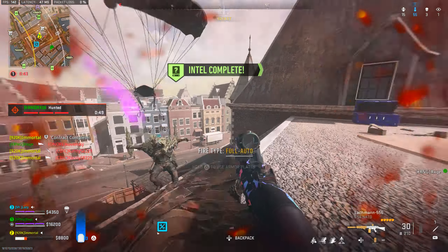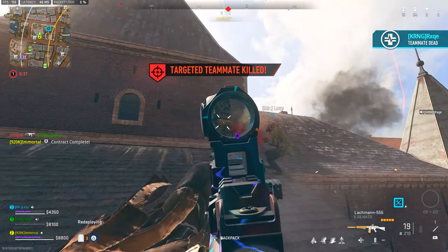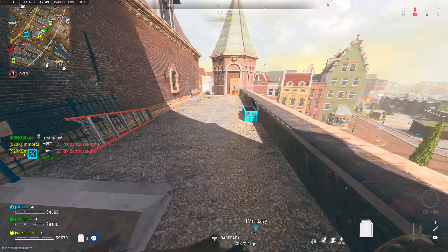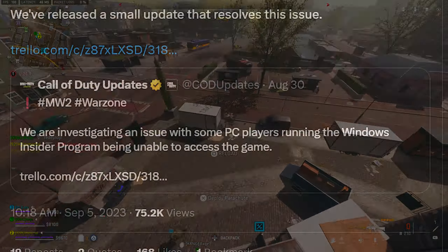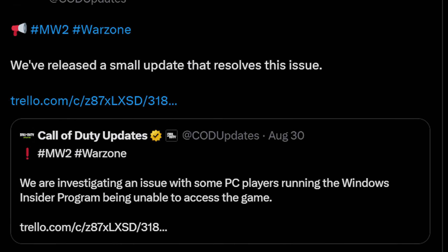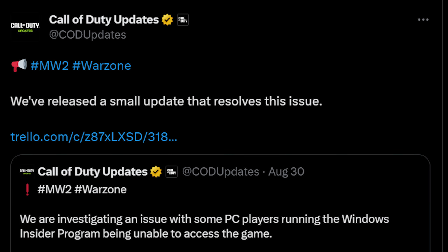Getting into some of the patch notes here, the Call of Duty Updates Twitter account has posted a handful of new updates over the past 24 hours or so. Initially, there's an update on the Windows Insider program bug that was basically stopping anyone on the Windows Insider program from being able to access the game — it was 100% completely unplayable. But they have now responded and said they released a small update that resolves that issue, so you can now actually play Warzone and MW2.